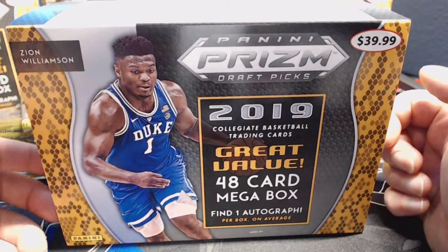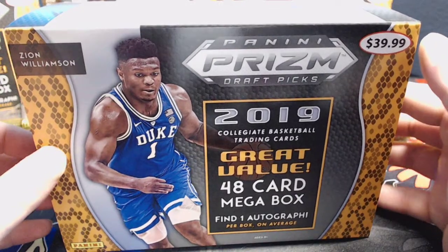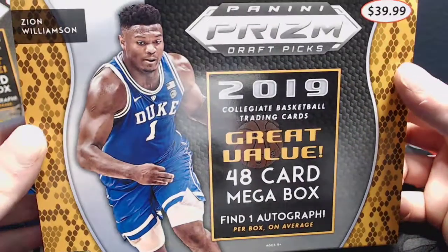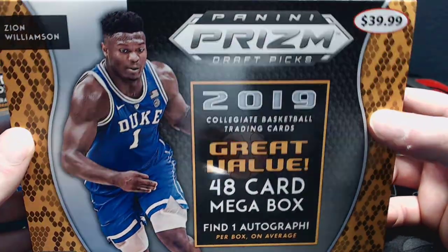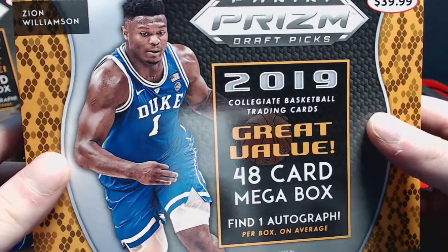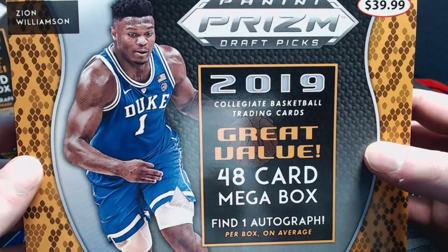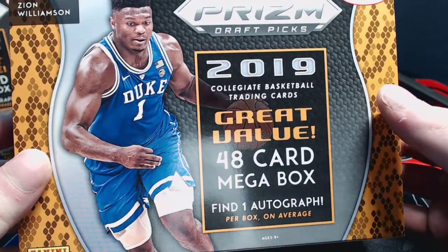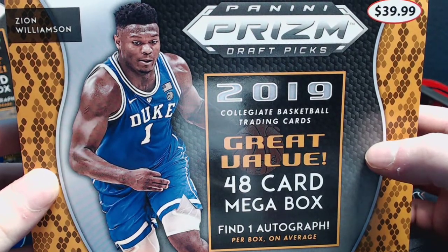What's going on YouTube, it's James aka Run Good Life all across social media in the trading card world. Coming back at you with another break - this is part 204 of our 2019 Panini Prism Draft Picks mega box break. One auto per box, 12 packs, four cards per pack, so 48 cards total. The hunt is really for Zion, but with this rookie crop exceeding all expectations, this product is incredibly stacked - a super value rip at $40 with the one auto and the chance for Zion or a Tyler Herro auto.